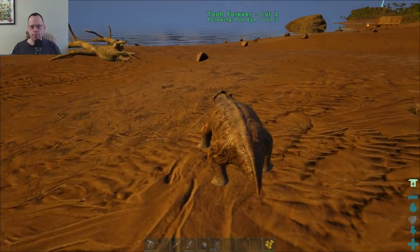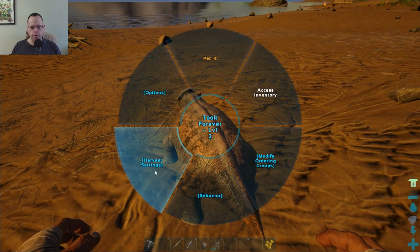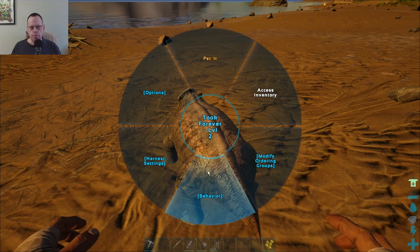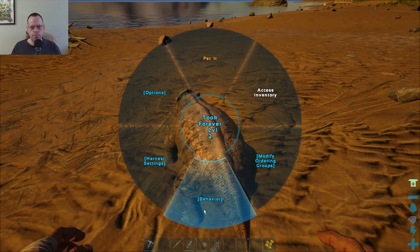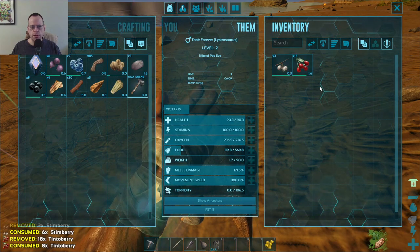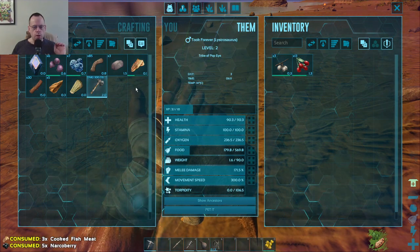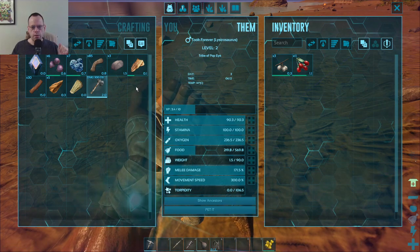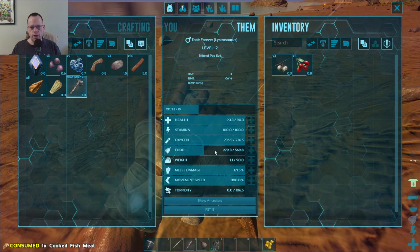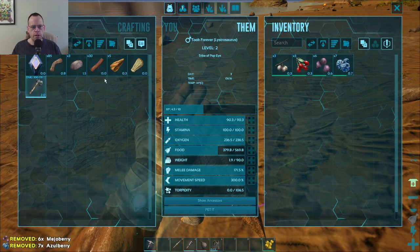Okay. So he is tamed. More options. Behavior. Harvest settings. Okay. So pretty much the same as before. Inventory. Give him some berries. Oh, I'm holding down the E. Sorry, I was trying to figure out what was going on there. Why is my food not going up? Okay. Let's give him some stuff.